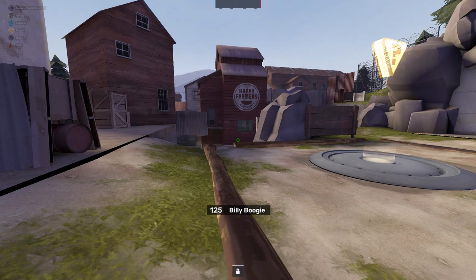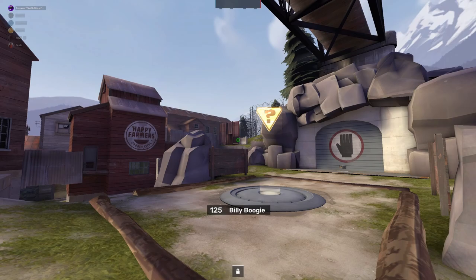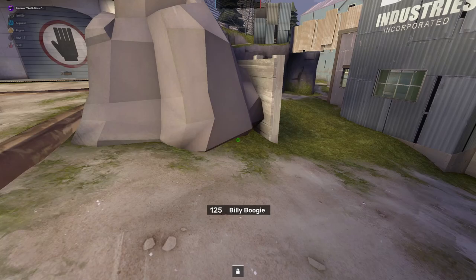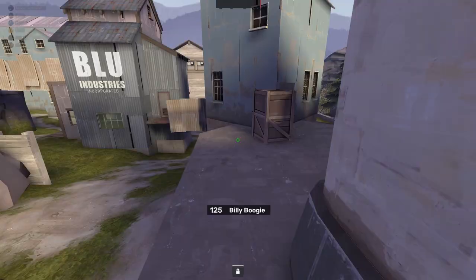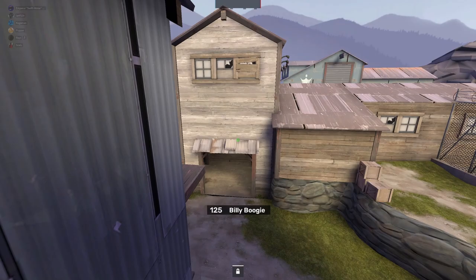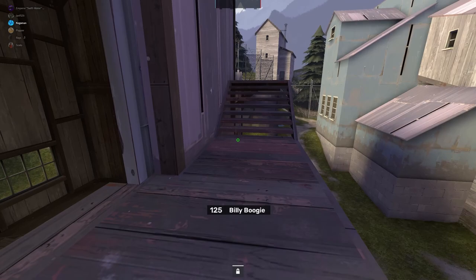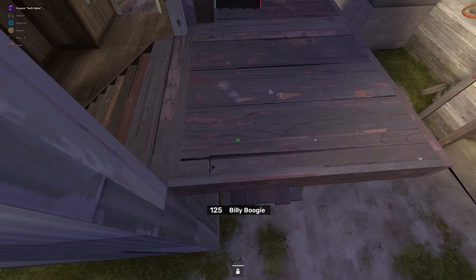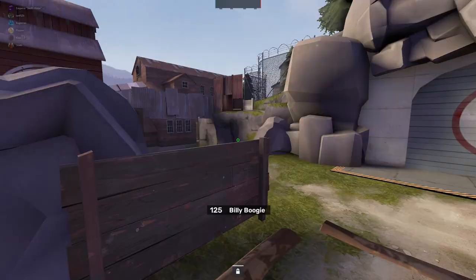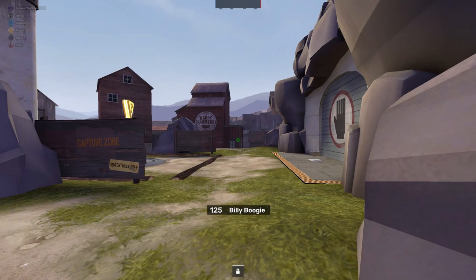Otherwise, I'm watching for Sniper. From this location I can see if the Sniper's playing under Japan in the backyard, or if he's rotating up Cliff. Wherever I see him playing, I'm going to rotate to the other side. So if he's playing Cliff, I'll rotate over here. If he's playing China — or Edge Spot, Pixel Spot, Silly Spot — I'll rotate over there.